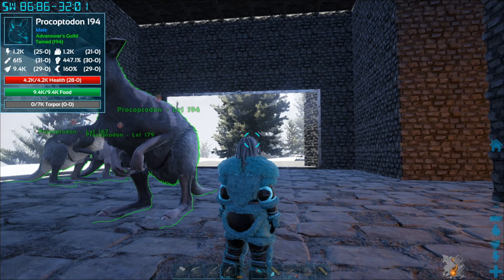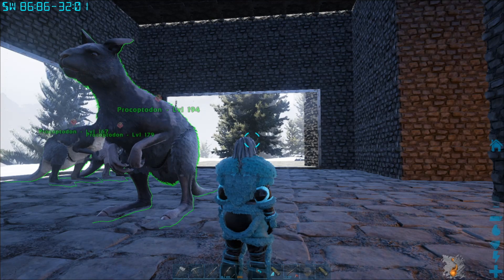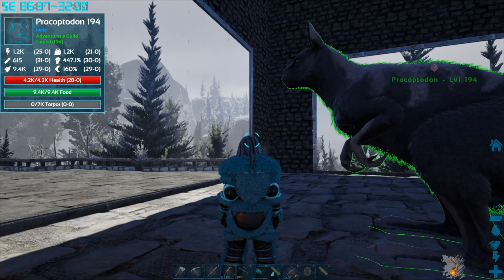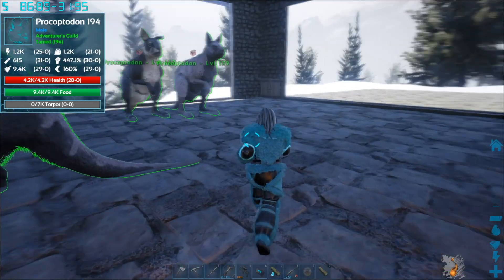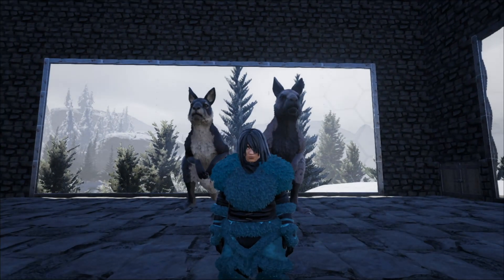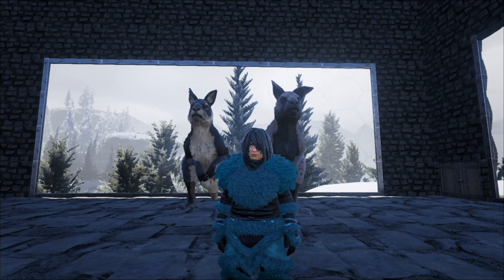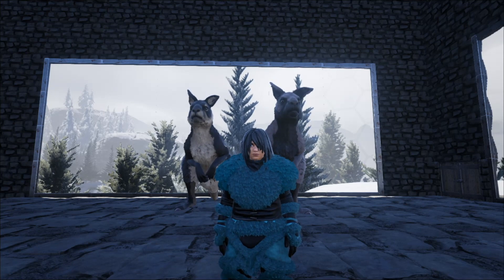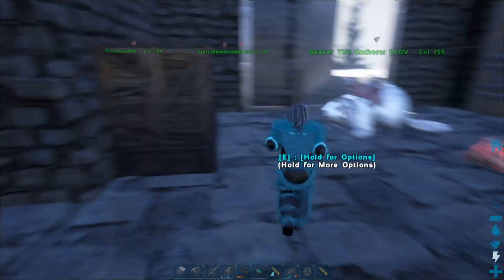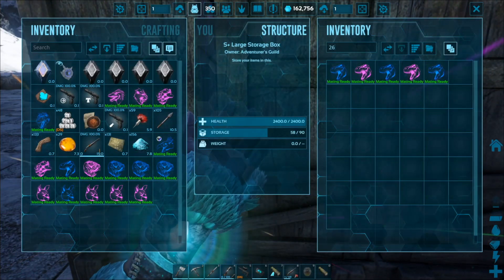The goal of breeding is to get as close to that perfect critter without mutations. Keep the mutated ones off to the side — in your back pocket — until you're ready to incorporate them into your lines. I did not do that with my rex lines and I'm a little upset about it. I had gotten some really cool color mutations early on and wanted to continue those, so the mutations got a little out of hand. I'm going to show you just how out of hand they got.